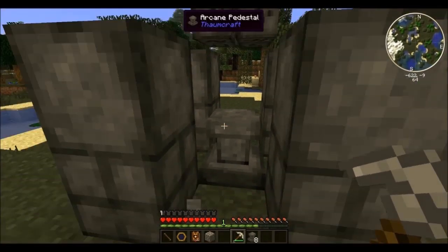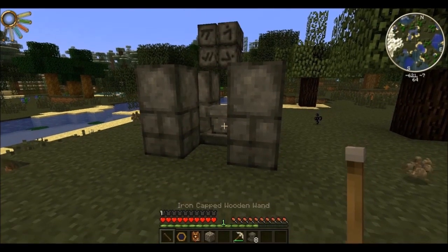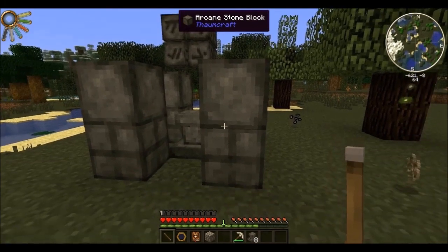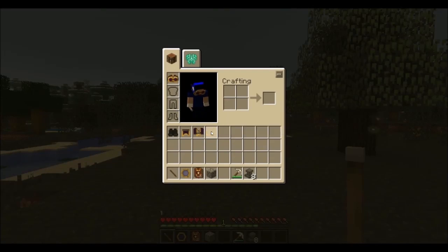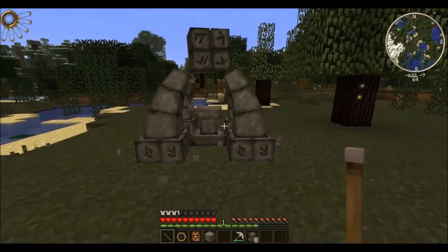Note that the transformation of this multi-block structure requires 25 of each aspect in your wand. Since the worst possible wand even increases aspect costs, you will not be able to transform it, unless you have accessories such as Thaumcraft's wizard robes to increase the efficiency of your wand.